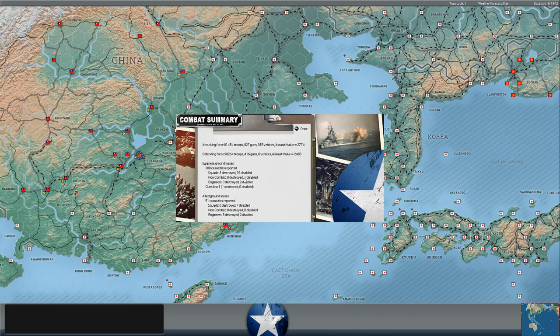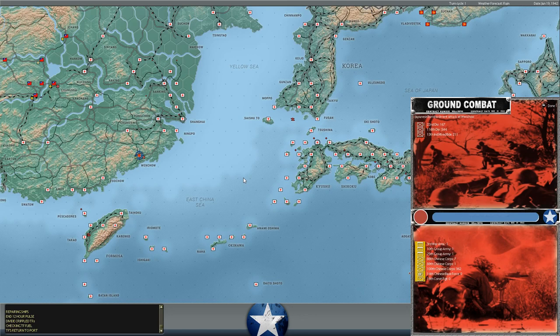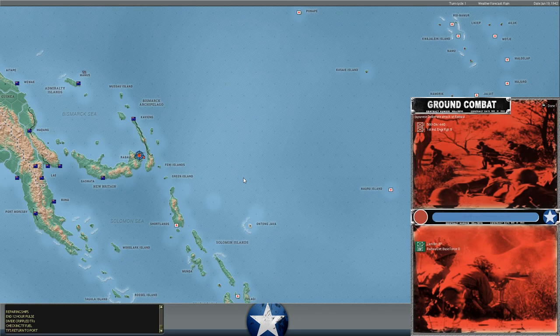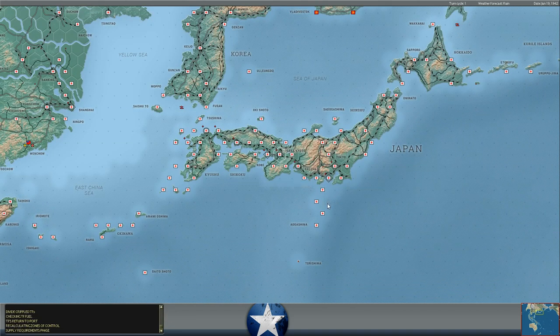He's just continuing to bombard Changsha and hasn't tried to attack again yet, which is actually good for us because we're rebuilding the fortifications. Meanwhile in Rabaul, the 56th Japanese Infantry Division attacked and took the city, driving our troops back with heavy casualties on their side as well. So Rabaul falls — that's kind of expected with a whole Japanese division there — and there's some bombardment activity in China, but not a lot else going on.